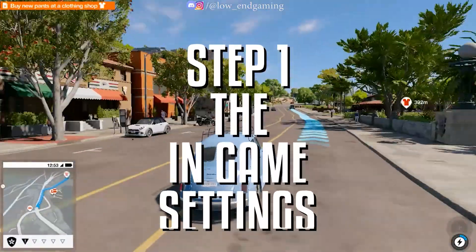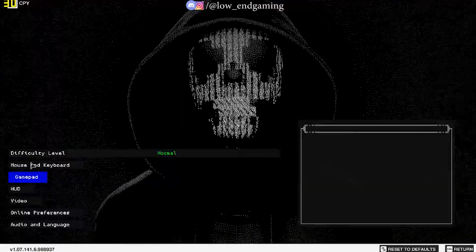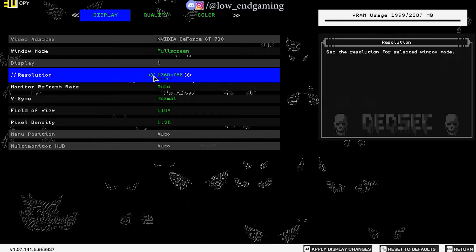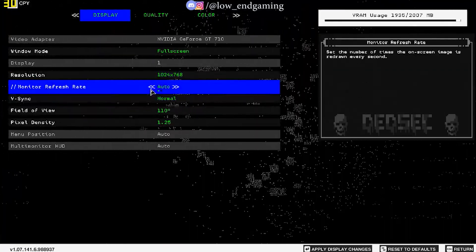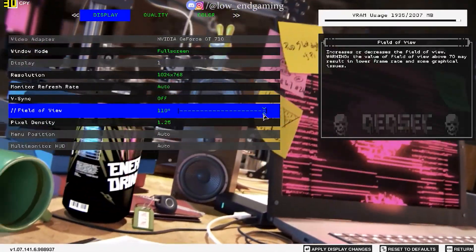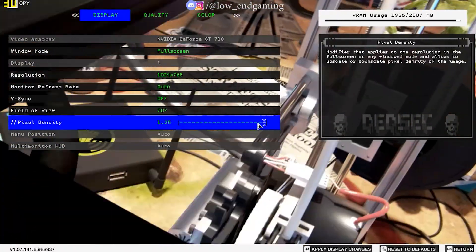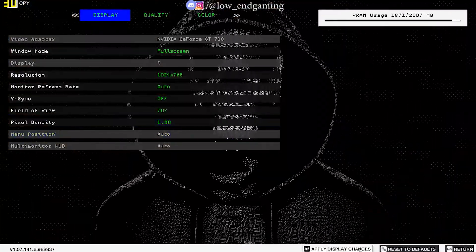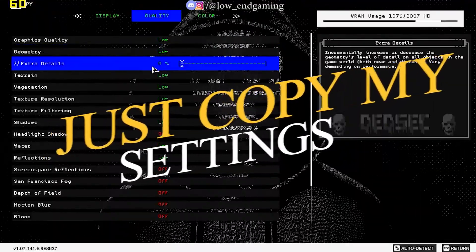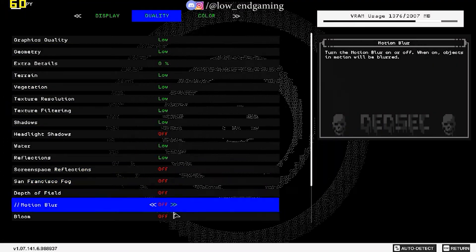For step 1, we will change the in-game settings of the game. Open the game and go to Settings, then click on Video. In display settings, change the resolution to 1024x768, turn off vertical sync, and set the field of view to 70. Then in pixel density, change it to 1 and click on apply changes. Now go to quality settings and change all settings to the lowest possible.